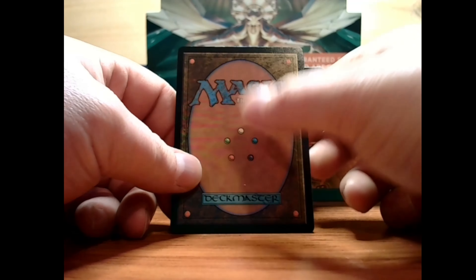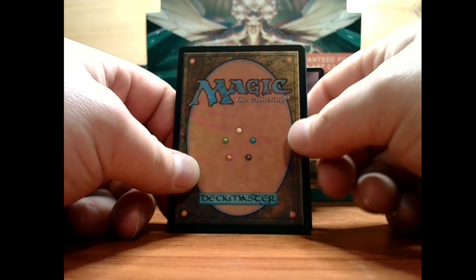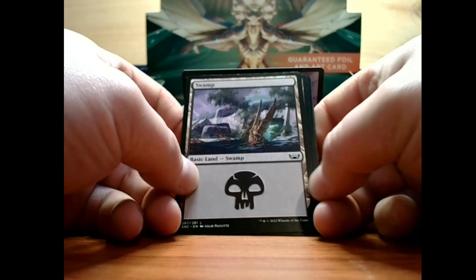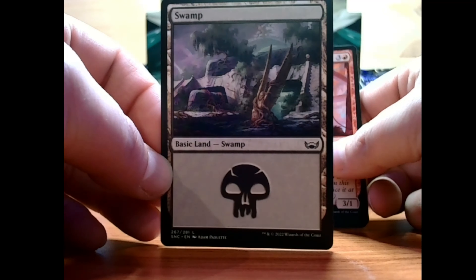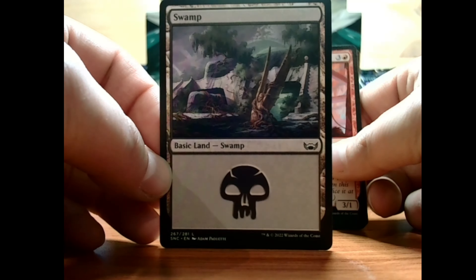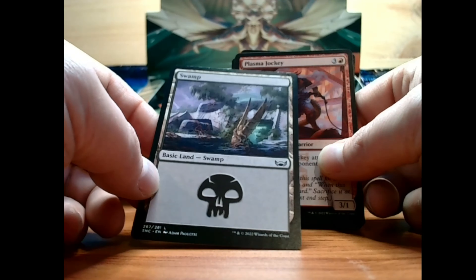The last couple times we've opened the pack, the rares have been at the back, so I'm going to take a chance and not move any to the back. Let's see what we've got. Alright, we've got a basic swamp — some nice art there. I do like the willowy, bonsai tree sort of aesthetic we've got going there.